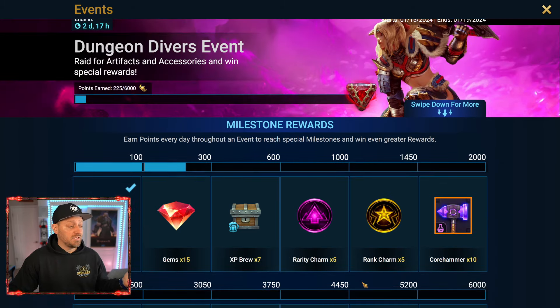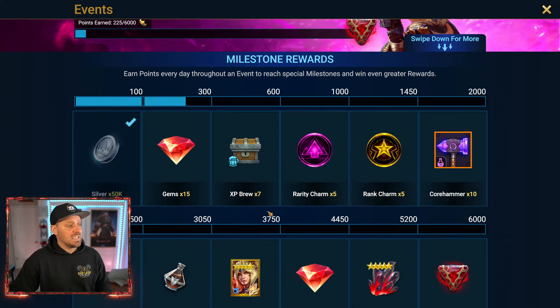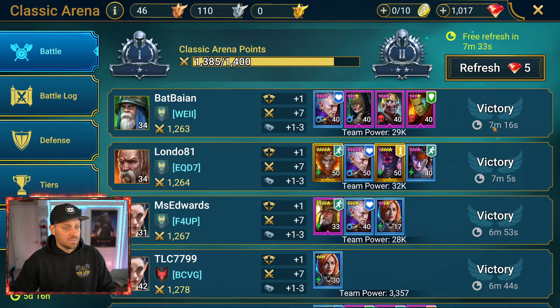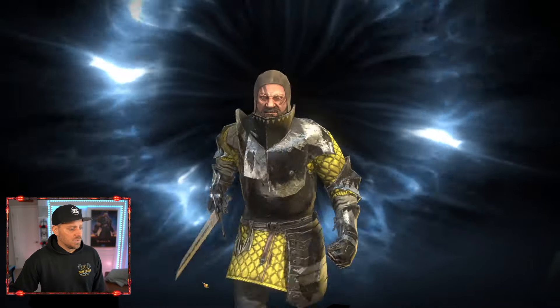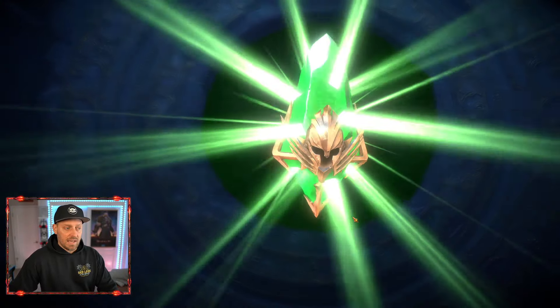The good thing about doing the Golem event is we could double-dip on the Dungeon Divers event as well and get some fragments too. But 3,750 is a task to get through — it takes quite a bit to get there. Arena battles are actually really fun because I win and I like to win. Now all we have to do is summon three champions. I know we're running a little low on space — let's see if we have enough space to just summon three. I'm still holding on to my better shards for the right time. Now is not the right time to do that.